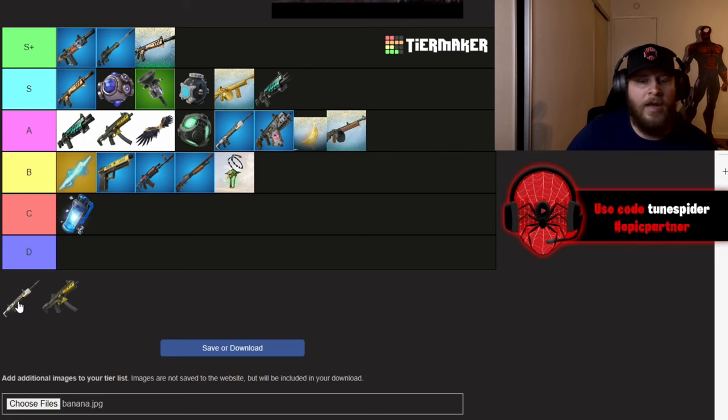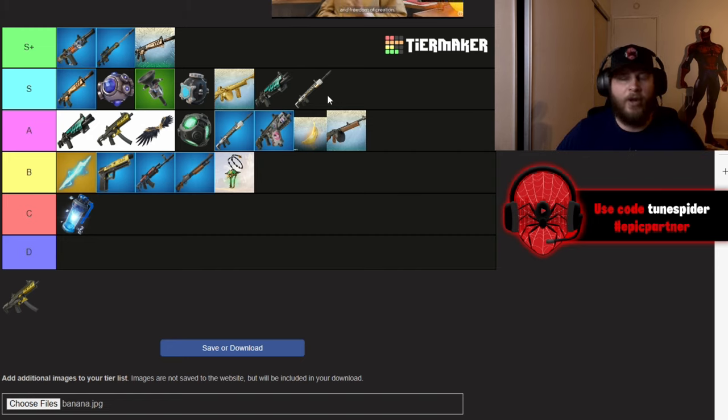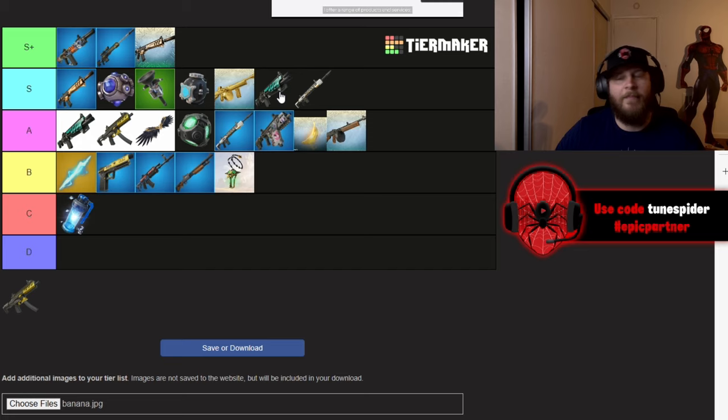Zeus's Huntress DMR I'm putting in S as well. It's an incredibly strong DMR, but if you prefer the thermal scope with your Huntress DMR, it won't reach S+ because it comes with a sniper scope. That's the tough part about mythics — you can't mod them at all. But Zeus's Huntress DMR is an S.